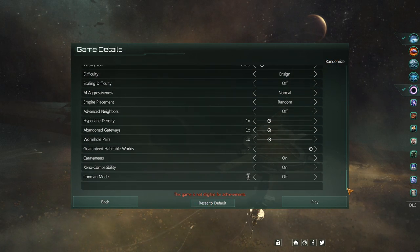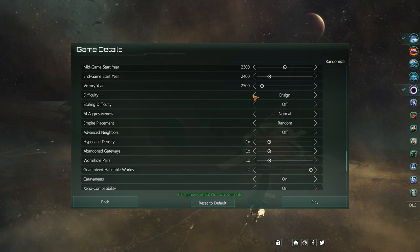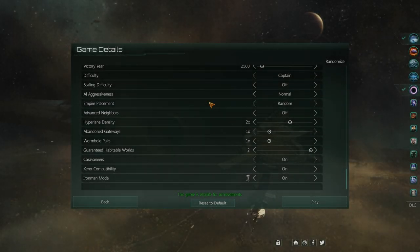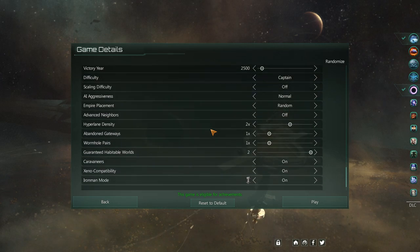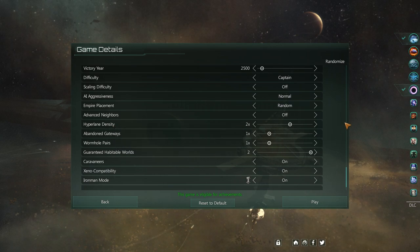For the settings, I slapped it on default and then enabled Iron Man mode because I don't have achievements in this game — it's time to finally get them by playing vanilla. I put the difficulty up by one, the galaxy size up by one, doubled the hyperlane density, and made it a spiral arm galaxy. The idea was to make a galaxy more suitable to being conquered with fewer choke points, although the spiral arms will have choke points between them.